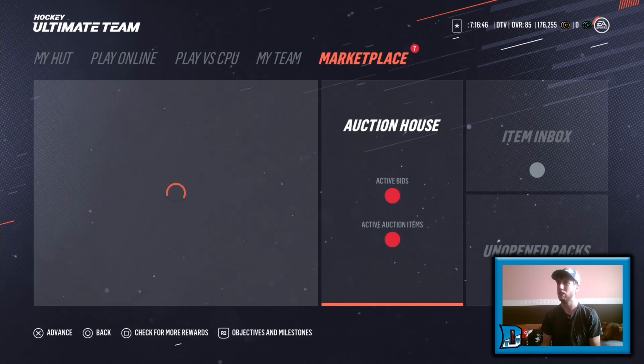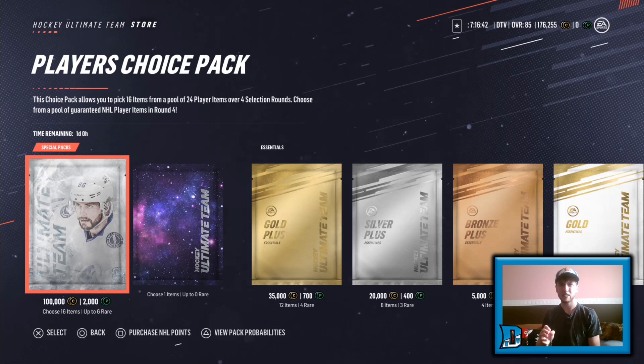What we're going to do is go get ourselves a choice pack — the player's choice pack. This choice pack allows you to pick 16 items from a pool of 24 player items over four selection rounds. Choose from a pool of guaranteed NHL players in round number four. Here's the thing: 77 plus card guaranteed, 83 plus card at 66%.